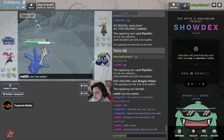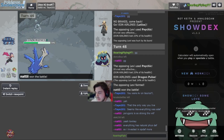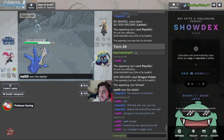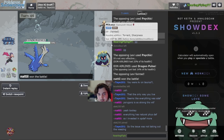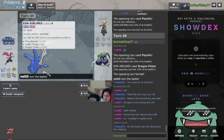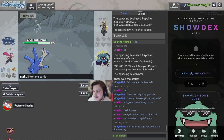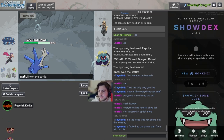Let's look at the rosters — he does have a Hisuian Samurott, can confirm. He's supposed to have a Hisuian Samurott, which he does. I don't think any other team has regular Samurott. So it's possible someone prepped for the wrong Samurott form and still came out on top.